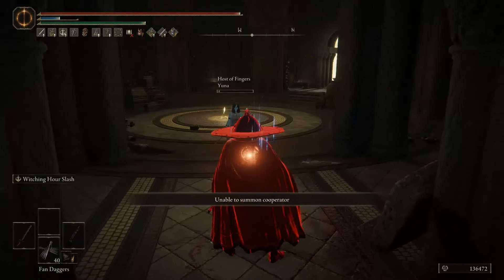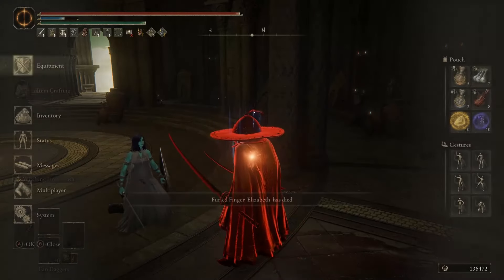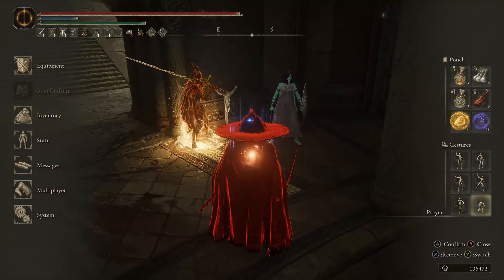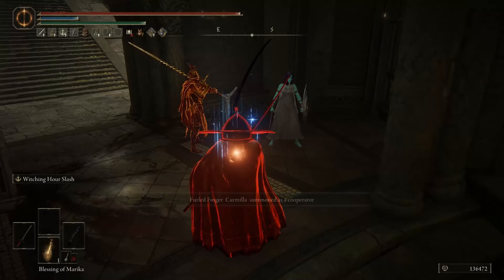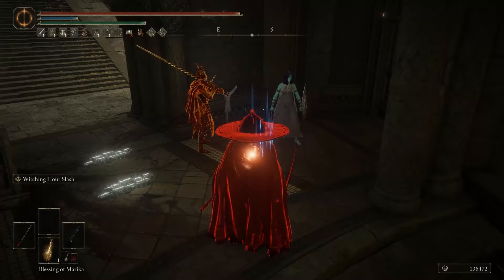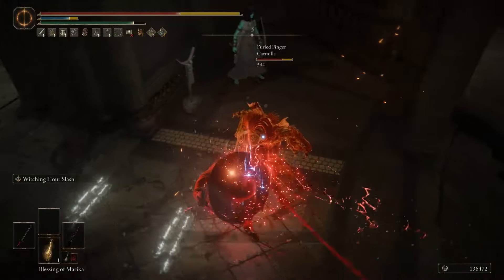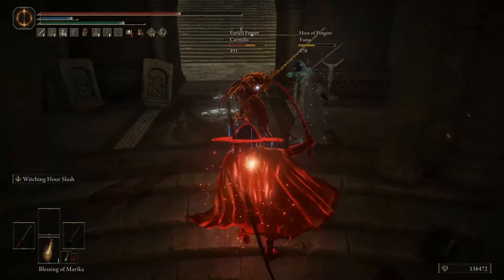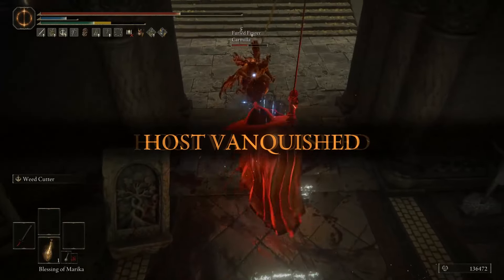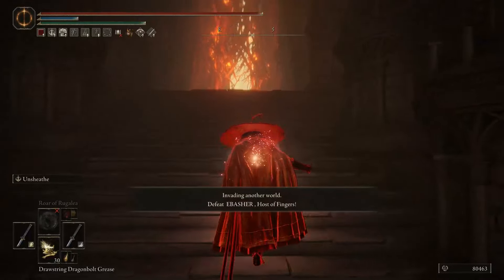Yuna? Will you be healing or fighting? I don't think she will. You got another friend now? Maybe now she's gonna fight. Yeah, hello. We're not friends, see? There we go. And she's dead like that. Oh my god. What did I wait for? Oh, damn.